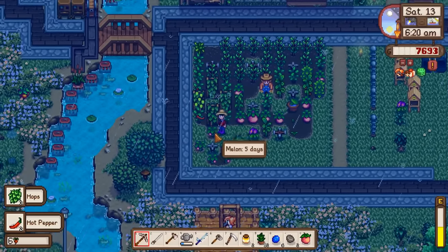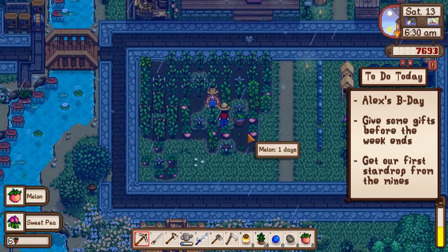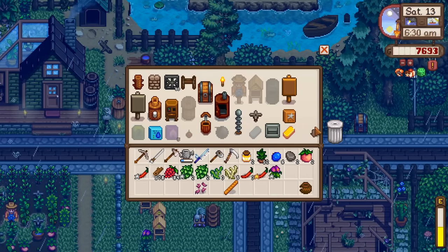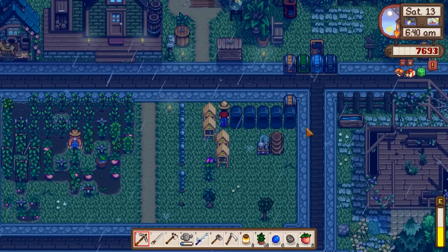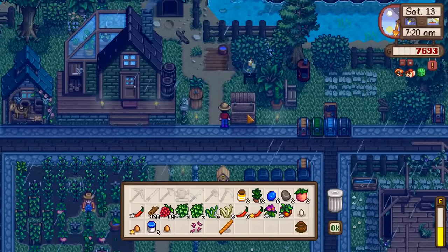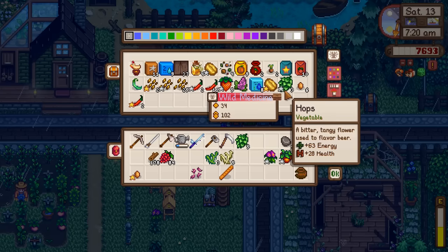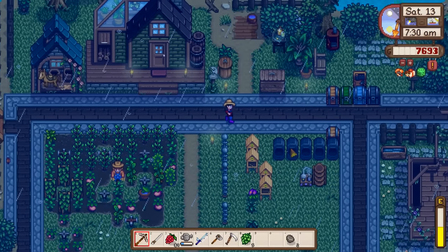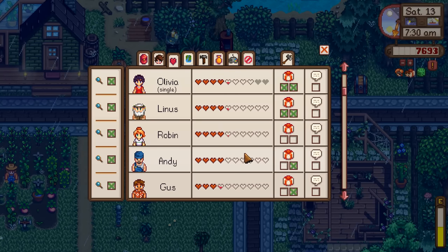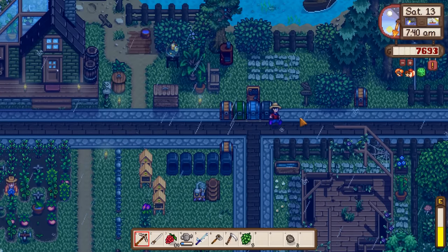We're also getting hops every day so that'll give experience. This seems like a good day to fix all these sprinklers up into quality sprinklers - I just so happen to be able to make about ten. Frustrating that we don't get the recipe until tomorrow morning after leveling up. Last gift-giving day of the week - will give the wizard his second gift as well, and then go to the mines for that star drop.